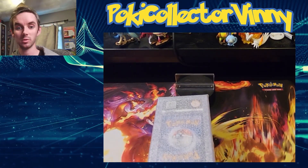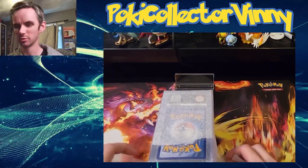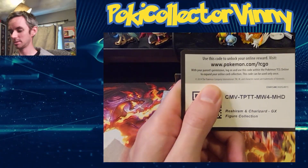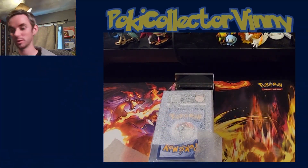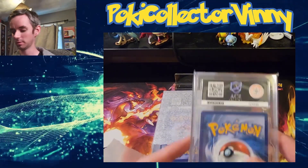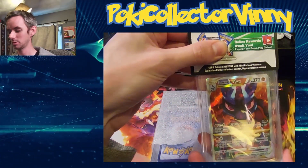We will get straight into it. I know roughly what order the cards are in but they may have changed them. Starting off, here is a code card for the Reshiram and Charizard JETS collection box that I opened quite recently. That is going to be the blocker for today, so we'll get to the first one and cover it with the code card so we know which one's which.